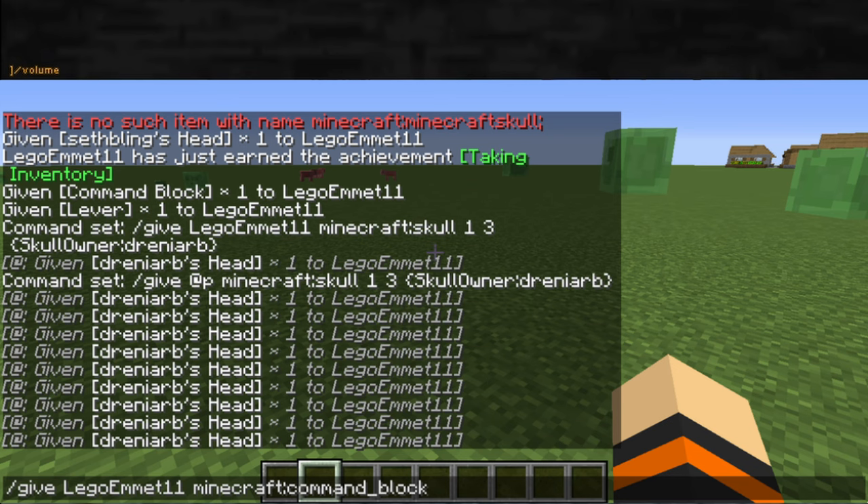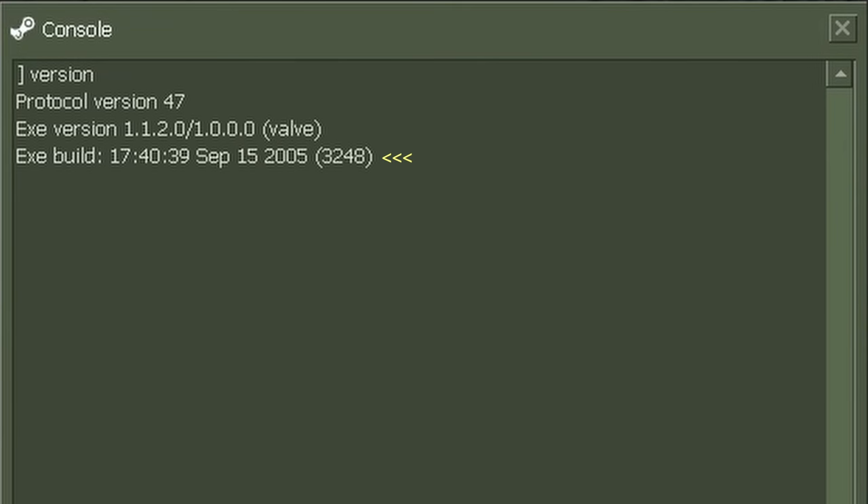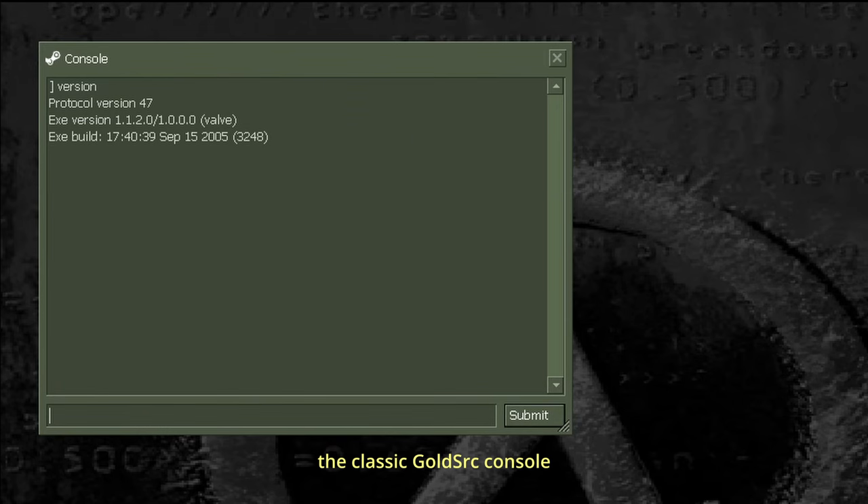Top completion with a Minecraft slash, unknown commands still type in chat. And we can see from the very beginning Valve's tendency of locking variables. Jumping to the speedrunner package, build 3248 — the classic GoldSource console.